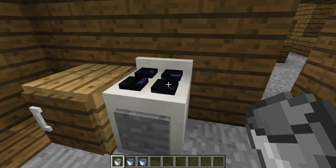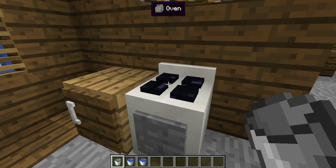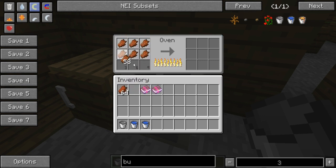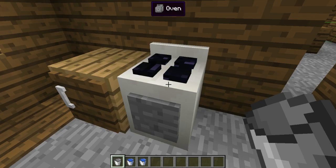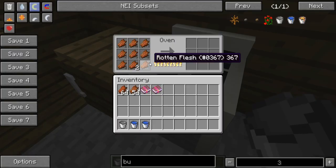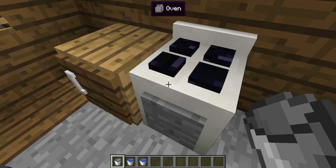Right here is the oven, and the oven overhead. For the oven, you can actually cook nine things at the same time, but they go one by one — not all at the same time. It actually goes really slow.